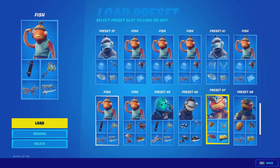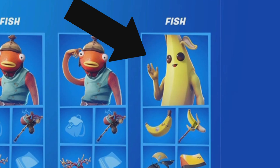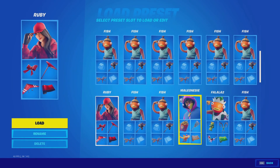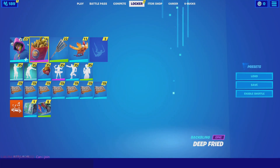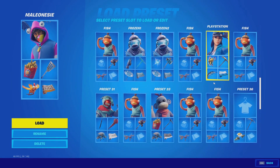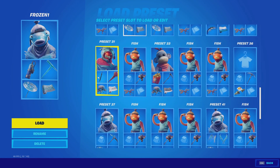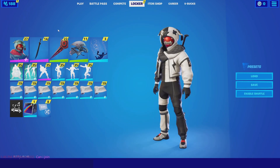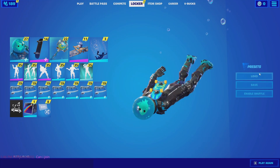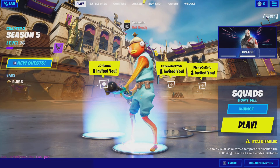I'll show you guys my presets as well. Here are my presets — we got Fish, Fish, Fish, Fish, and we got the Ruby preset, which is really clean. The Onesie preset is cool too. The PlayStation one, we got Frozen Fish, the Growler skin — I love this skin so much. Then we got the Slurpee one, and then I changed it up a little bit to fit Fishy. This is a combo I use now — I love this combo. It goes really well and I'm able to support Slurpee and Fishy.